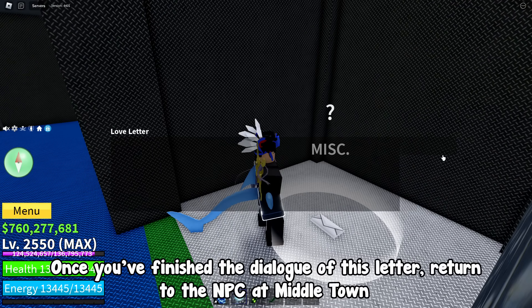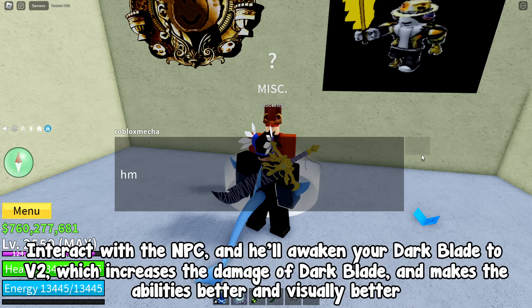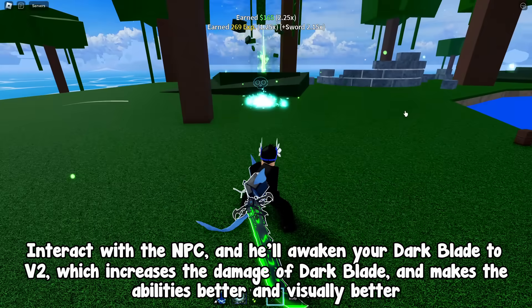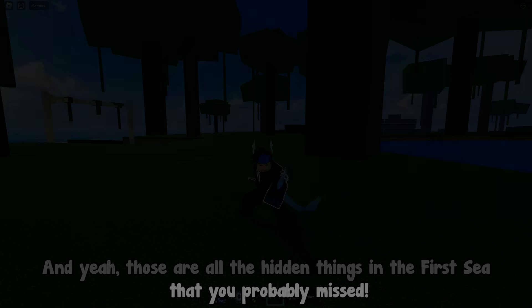Once you've finished the dialogue of this letter, return to the NPC at middle town. Interact with the NPC and he'll awaken your Dark Blade to V2, which increases the damage of Dark Blade and makes the abilities better and visually improved. And those are all the hidden things in the first sea that you probably missed.